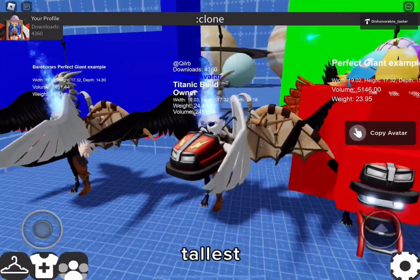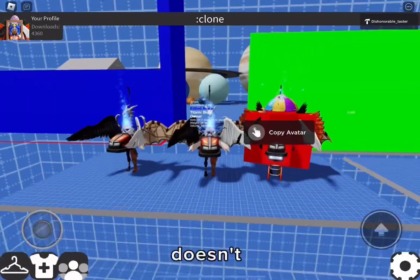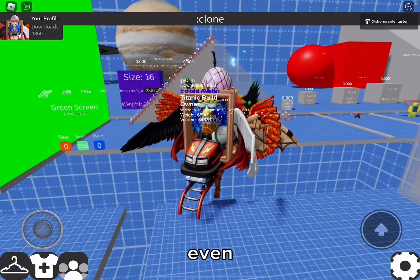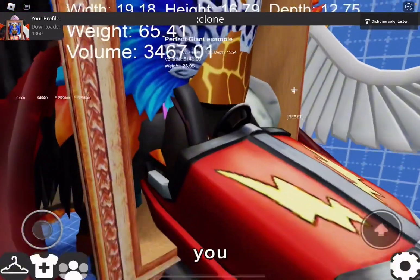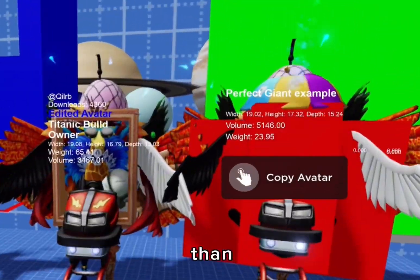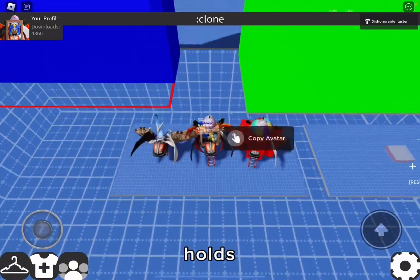The tallest waist item is the bull king torso, which beats both of those. This isn't the tallest back attachment, but it doesn't really matter since the tallest item is not a waist item. Also, even if Roblox decides to delete all UGC items, I have an avatar that uses only official Roblox-made items. I'm using the bull king torso here and it's still really big — a little shorter than the perfect giant with UGC items and not as much mass, but it still holds its own.